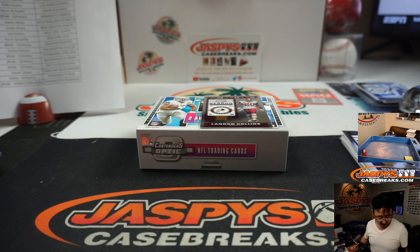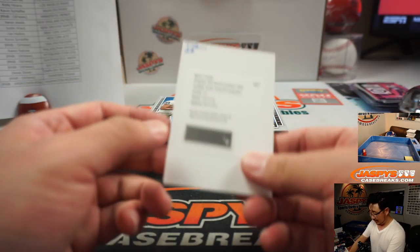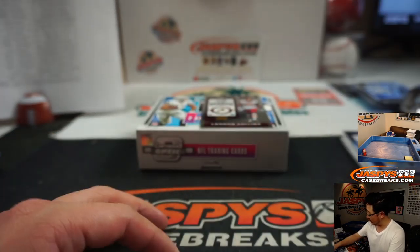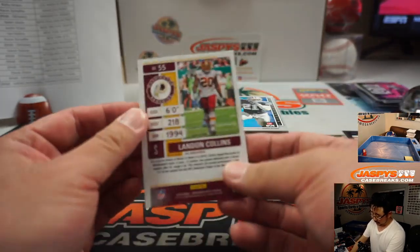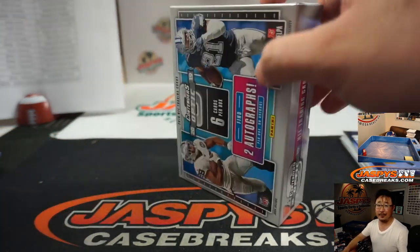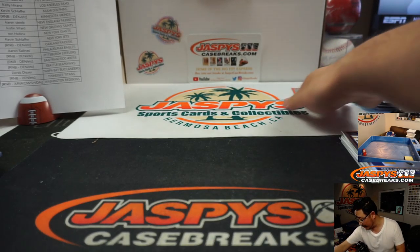I don't want the ink to smear on that, but there you go. Nice Drew Locke rookie ticket RPS autograph up there. And Landon Collins will be part of the non-numbered group right down here. All right, there you go. Now we've got some randomizing to do.